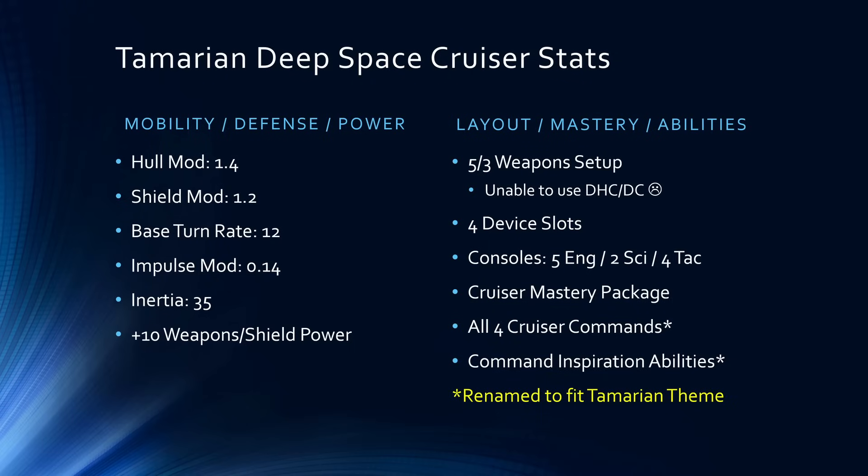For the power bonuses, it has plus 10 to weapons and shield power. Heading over to the layout, it has a 5-3 weapon setup, but it is unable to use dual heavy cannons or dual cannons. It has four device slots. Console-wise, it has five engineering, two science, and four tac — so you can do up to seven isomags once you upgrade it to T6X2. If you're doing a locator or exploiter setup, you'd have your Lorca console plus five exploiters or locators.